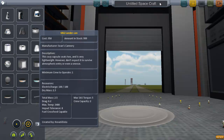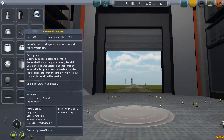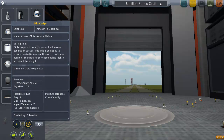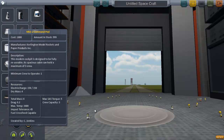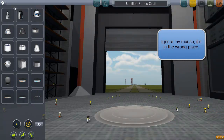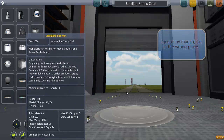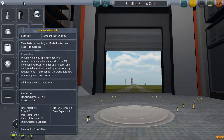This is inside the vehicle assembly building. These six parts here are parts that are in the vanilla game - the basic game. As is this part, this part, and this part. The rest of them are mod parts that I have - I'll tell you why I have them later. One of the sets of parts makes the game easy, and one of the sets of parts makes the game hard. Don't worry about it.